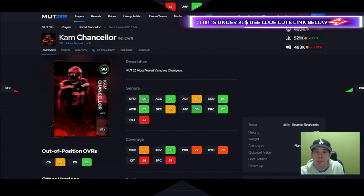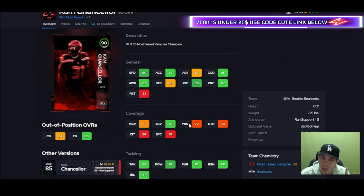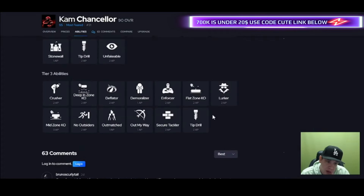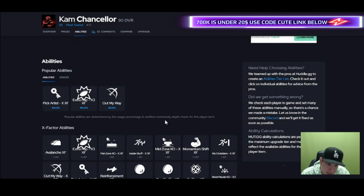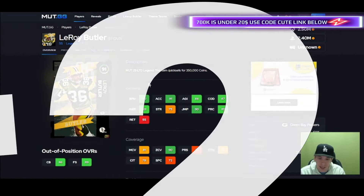Cam — this guy is good at certain things and horrible at others. Six foot three, he's big. Give him 90 zone — please do not play this card at 89 zone. He's gonna give you deep end zone KO right there, and that's gonna help. I'd run that on him. He cannot play man, but he's good against the run. If you need somebody in the box, go get him — his block shedding is good, he gets off blockers, he's got the height, the COD, the speed. If you need a box guy, there you go. If you're playing man on the outside, you're gonna hate this card.